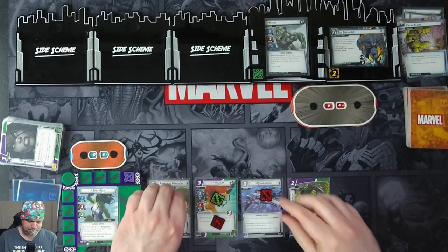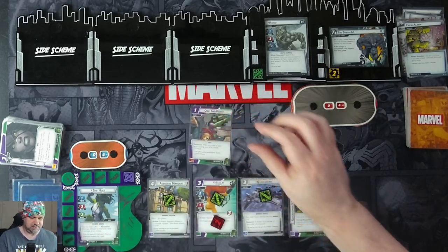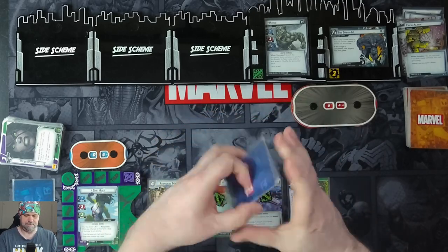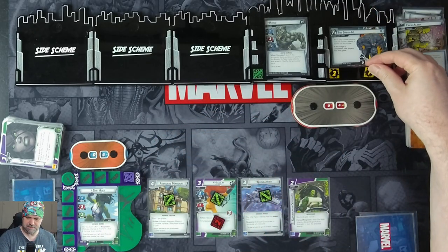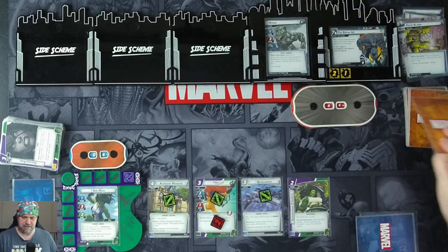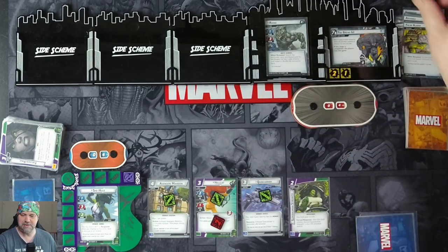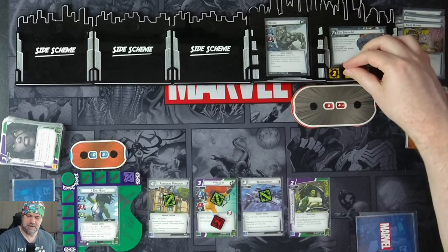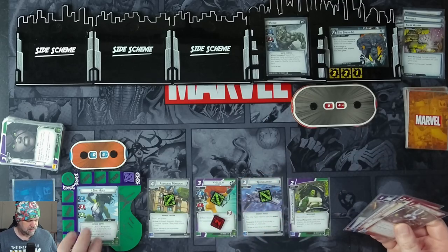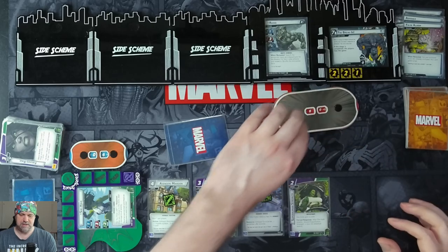Keeping Hellcat around in case we need to block. We draw 4 more cards: 1-2 Punch, Superhuman Strength, Martial Prowess, and Assault Training. We get 1 threat on the main. Rhino attacks but he's stunned. Our encounter card: Villain Schemes for 1 plus 1 is 2, taking the main scheme to 5 out of 7. But we just swing at Rhino for 5 damage, finishing him off.